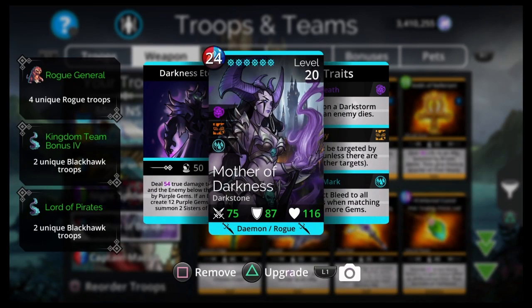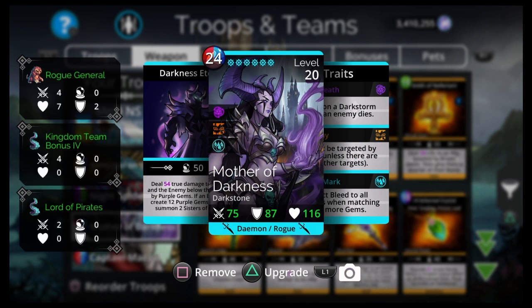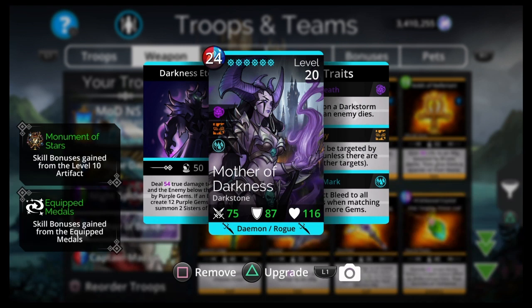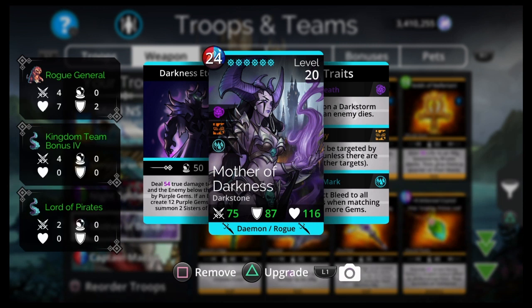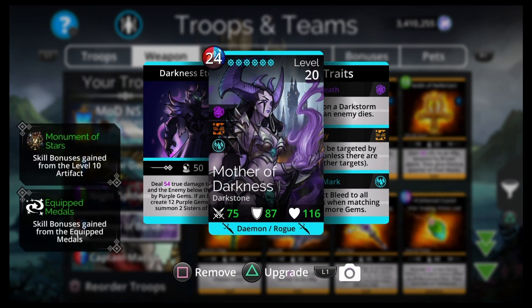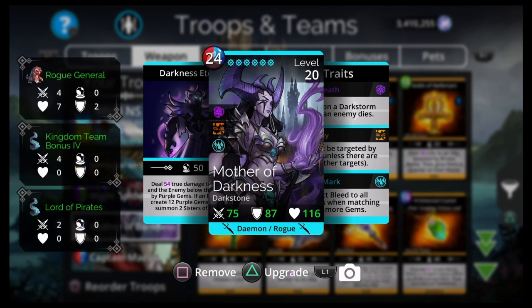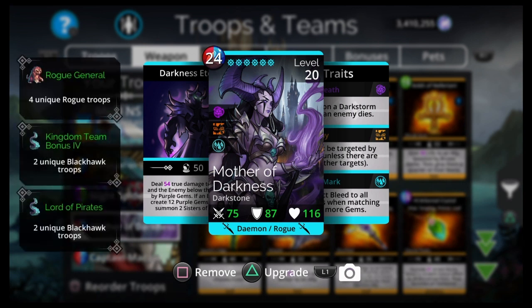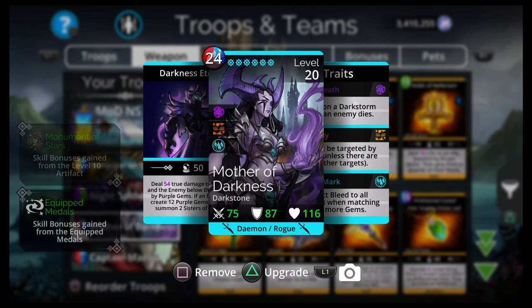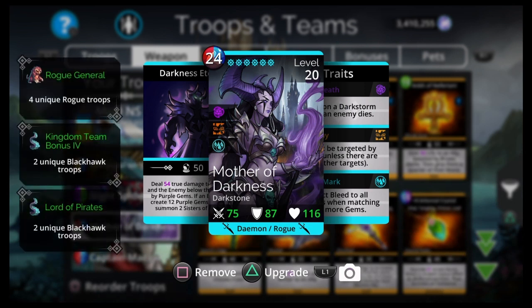Mother of Darkness is going to be the second hardest — maybe the hardest — thing to get. It's a Dark Stone mythic. You're either going to have to wait for its turn in the Soul Forge and save up 4,000 diamonds, or wait for a Dark Stone week and save up event keys. Those are the two ways to get a specific targeted mythic. She was just in the Soul Forge recently, so if you missed it around the same time as Rope Dart, you might be waiting a while.